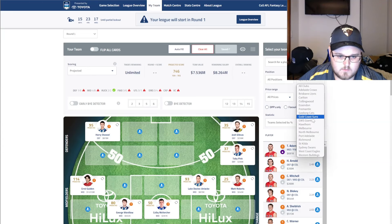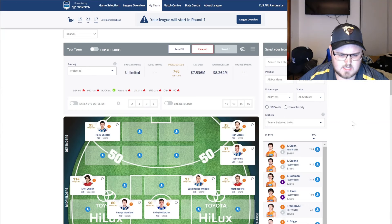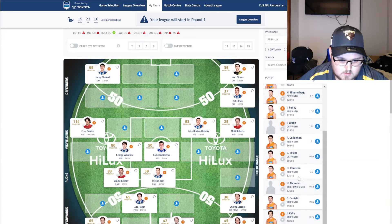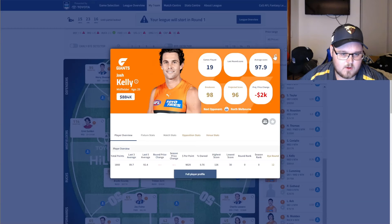Moving on to GWS. I'll start going through this a bit quicker. Tom Green looked quite solid — I think he had 30 disposals. Didn't do anything amazing, just as expected. He probably is a bit of value, but again — Uber Premium with an early bye — I won't select him in the side just yet. Cogs, as probably expected, was that second midfielder and looked really good. Kelly looked to be back in the midfield role, back in that main three. He's probably a bit underpriced at 884k — could bump that up if you were keen. But I'm not super keen at this point in time.